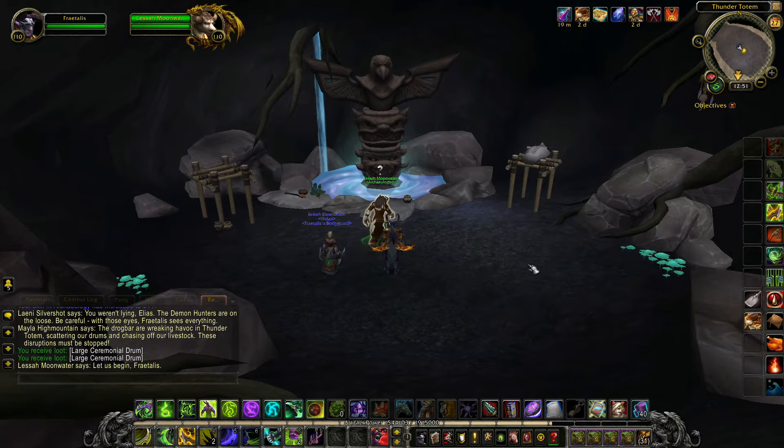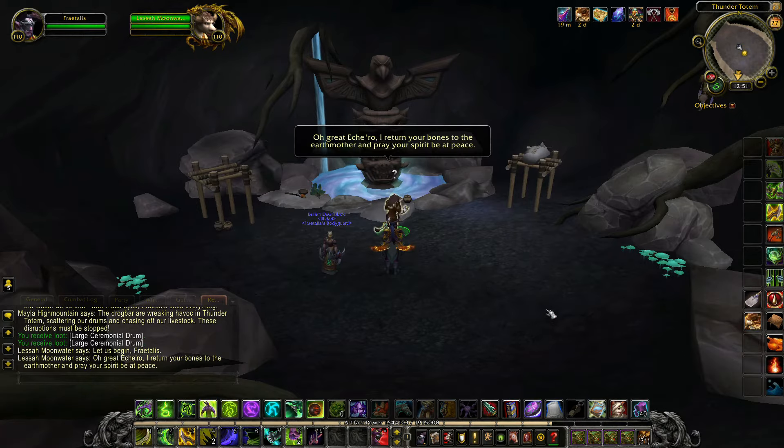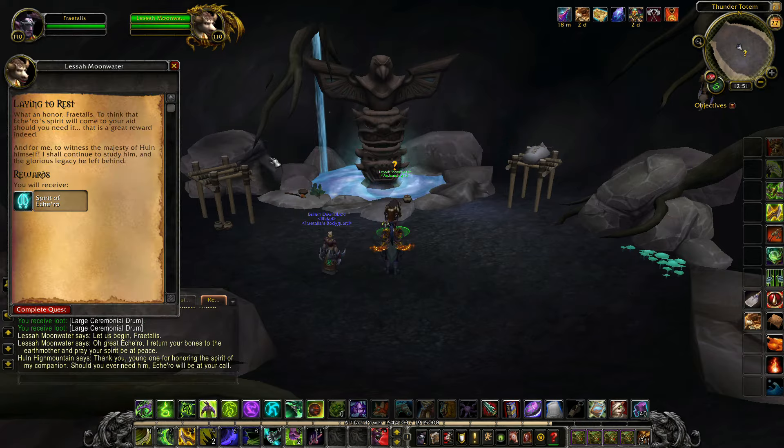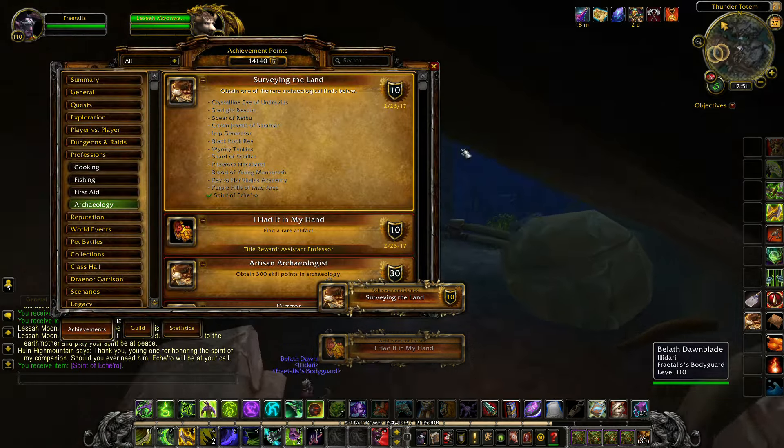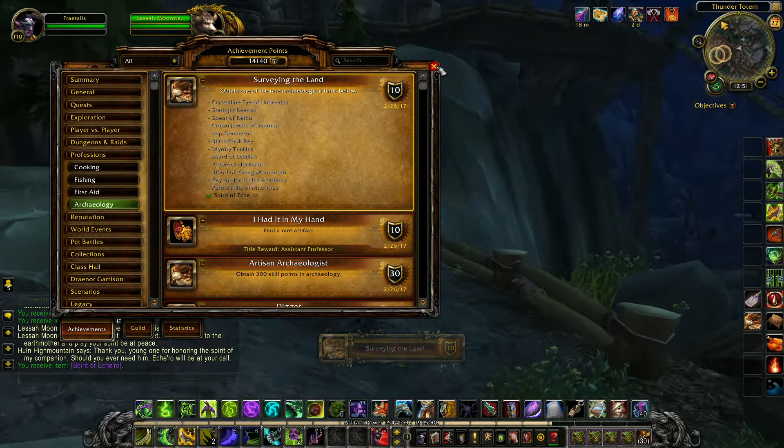Once the cutscene has concluded, you will be able to turn in the quest, providing you with the Spirit of Echiro Mount. You will also unlock the Surveying the Land Archaeology achievement if this is the first weekly Legion Archaeology quest that you have completed.